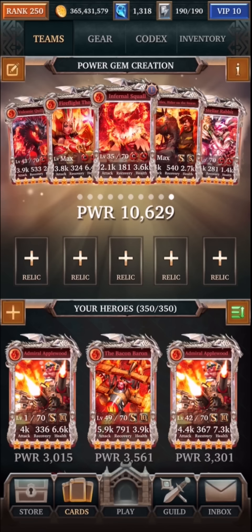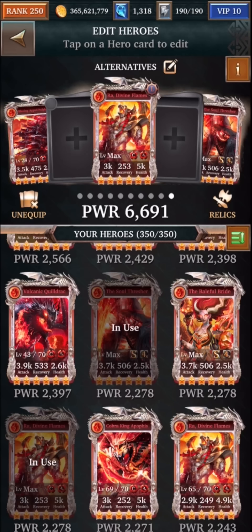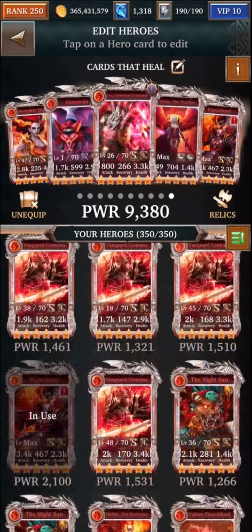With this deck you'll want to supplement with some gem spawners if you have them. The cards I like are: Volcanic Quilljack, Firefly, Thoth, Infernal Squall, Alex, Stellar Rabbit, Blazing Argoli, Polykef, Ra, and Soul Thresher as the feature card alternatives. If you don't have those, this deck also needs heals if you're in a longer fight, so I've listed Pumpkin Queen or Baleful Bride, Fenicula or other Fennec cards, Ovi, Yessa, and Flameheart.